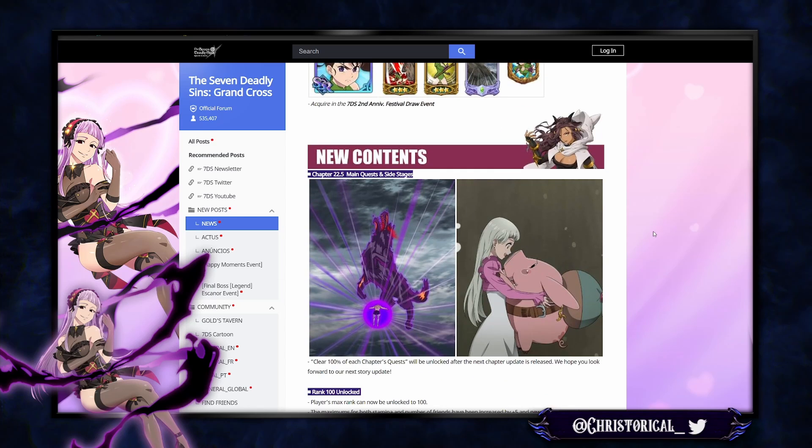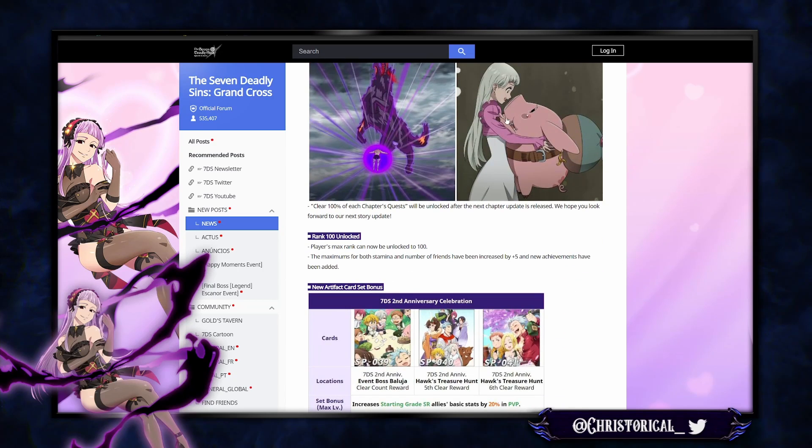We have a new chapter — Chapter 22.5. Looks like Vesta Rosa is potentially coming. He has the Triple Commandment pretty soon, and this is his beastie form. We also have Rank 100, which means more stamina and more friends — always nice to have.